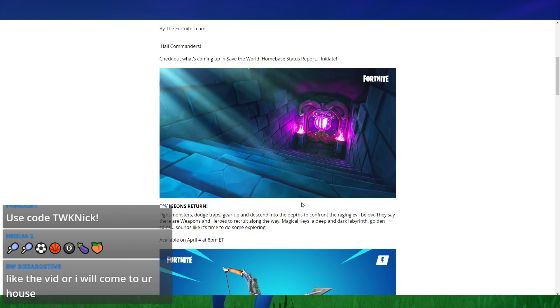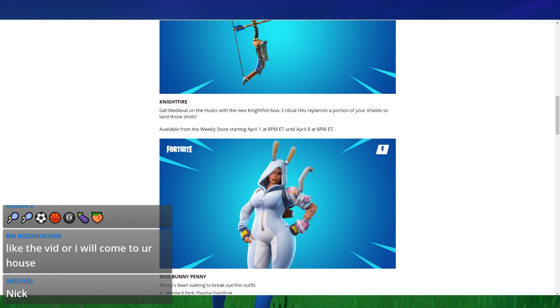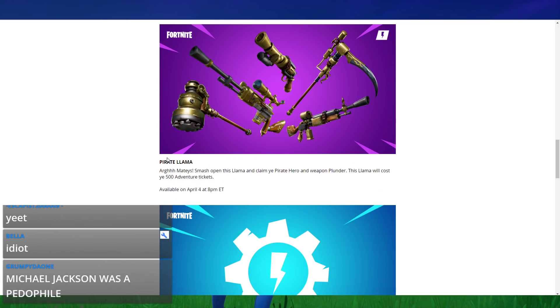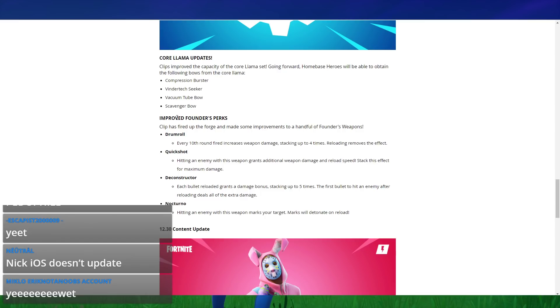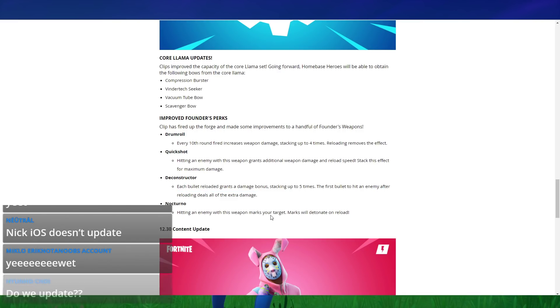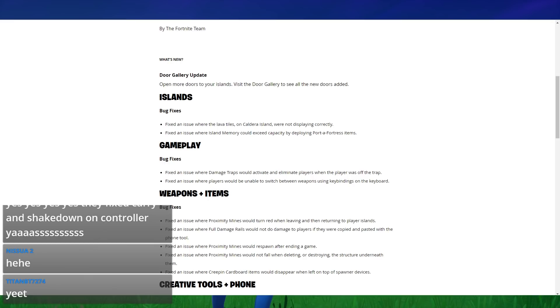We also have Save the World patch notes — I do enjoy playing Save the World so I'll cover this briefly. Dungeons are back for Save the World, there's a bunch of Easter-themed stuff coming to the shop, and pirate llamas are returning. If you saved up your tickets, definitely recommend picking up some pirate llamas. We also have improved founder perks — like Nocturno: every time you hit an enemy it'll mark the target, and when you reload it'll detonate them. That sounds really cool.